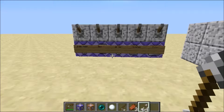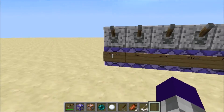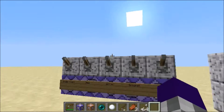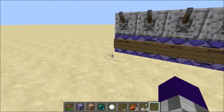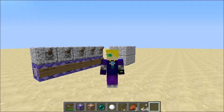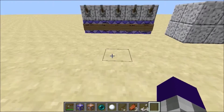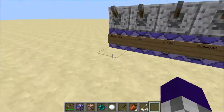Hey guys, KidJustice here, and today I'm going to show you anti-gravity entities. They work on everything now in 1.10, so that is wonderful. This video is for anti-gravity arrows, but I thought I'd show off some other stuff too.